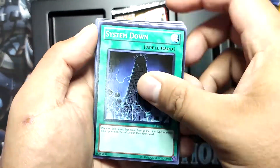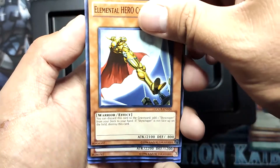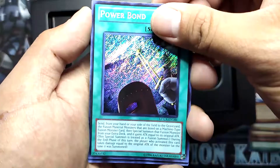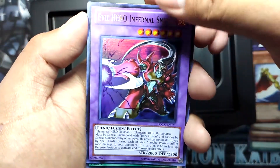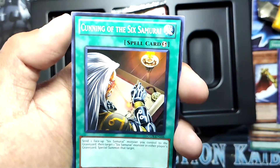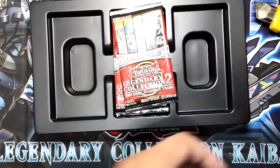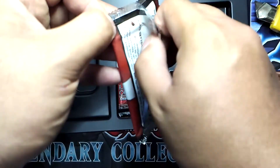System Down, D-Counter. Elemental Hero Captain Gold — nice common. She's Changed Chancellor — super rare! Power Bond — secret rare, nice! Evil Hero Infernal Sniper — nice, ultra rare. Crystal Blessing — rare, beautiful. Cunning of the Six Samurai and Elemental Hero Blade Edge — nice, a common. Wow, we're getting huge support for the Elemental Heroes! Here comes the third pack.